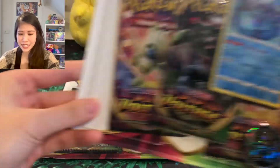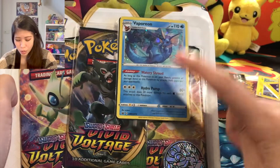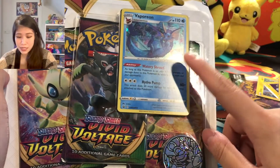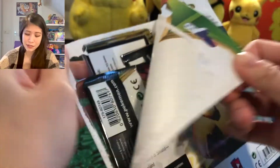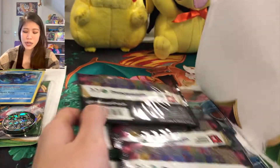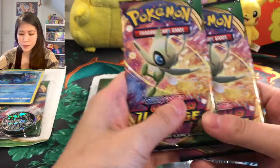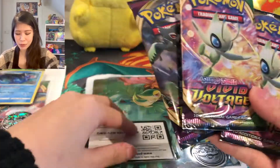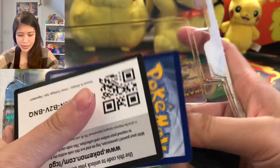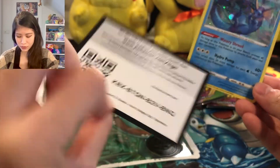We have the products here and I think we should just dive right into it. So the reason why I got this blister is because there's a very cute Vaporeon promo card here that I really want. Look how cute it is! That's the reason why I got the blister. And besides, I have so much luck from opening blisters from Darkness of Blade. So I hope it would apply to me this time when I open Vivid Voltage as well. We have two Celebi packs and one root. The promo is behind here. So we have this Vaporeon promo and the code card for you guys.